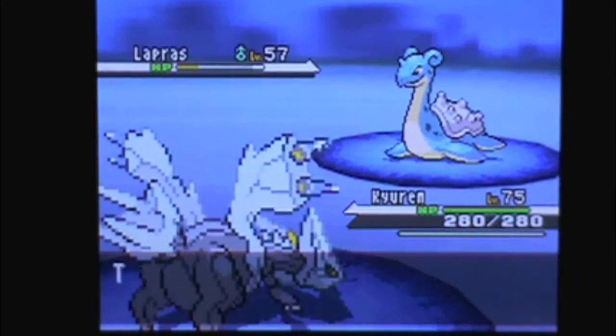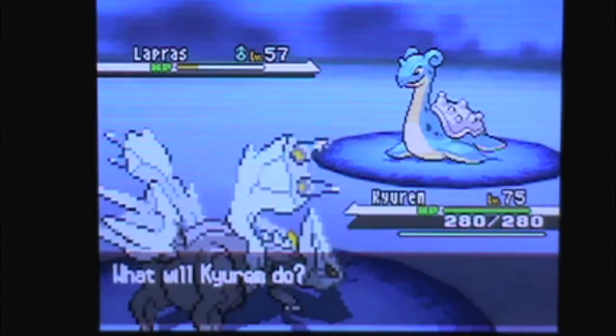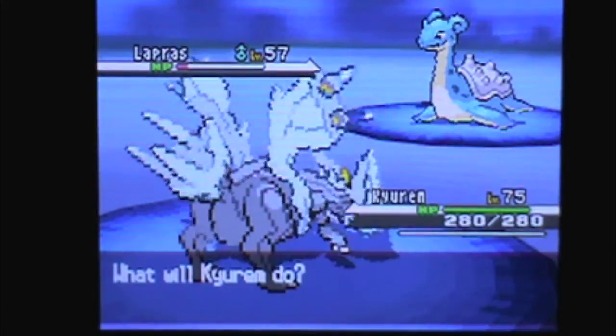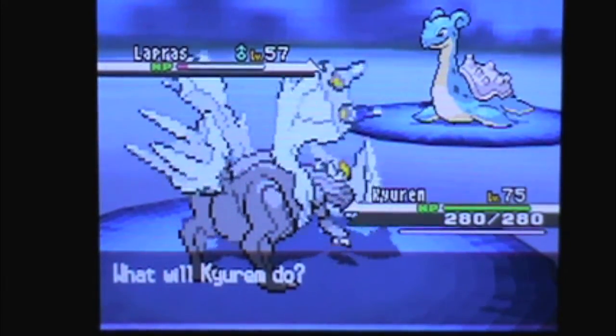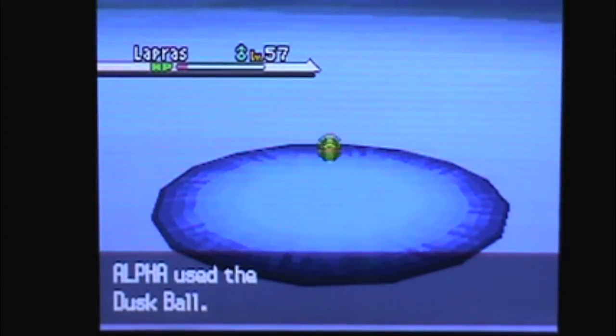Then I go for a Dragon Pulse, hopefully it wouldn't kill, because I am like 20 levels higher than it. And it goes down. It goes for a Sheer Cold — if that did hit me, I would die instantly, which is kind of stupid. It has a 30% chance of hitting, so it's kind of a noob move. So I just get down so I can throw a Pokeball at it. I am recording this at night time, so Dusk Balls will be effective. I throw my Dusk Ball out and it does not catch it, sadly.